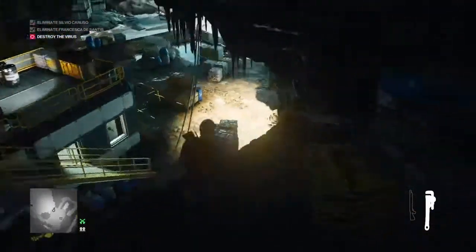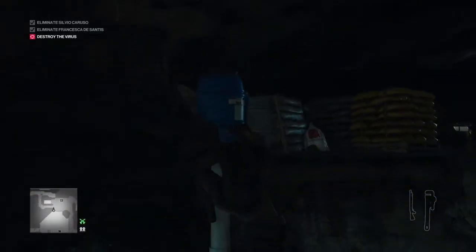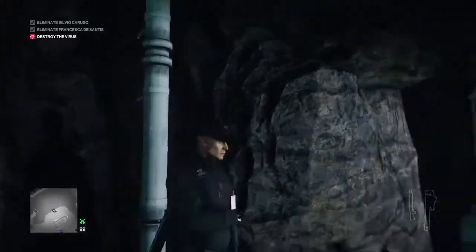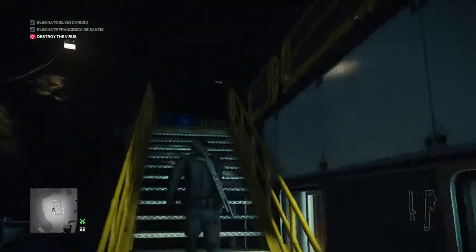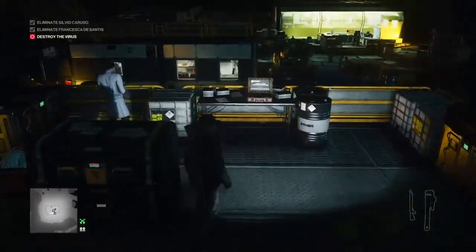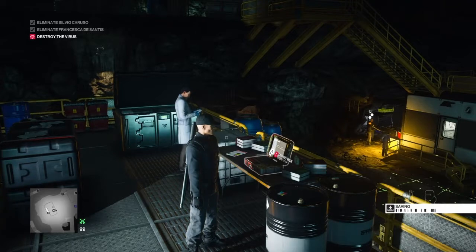Now we're going to go to the front of the ledge and in the corner on the right is a pipe. We're going to scoot down the pipe and then up onto the roof of this storage unit — I think it's actually the canteen. Up on the roof here is one scientist and a laptop. As soon as that scientist puts his iPad away and turns away from us, we're going to put the dongle in the laptop and that will destroy the virus.